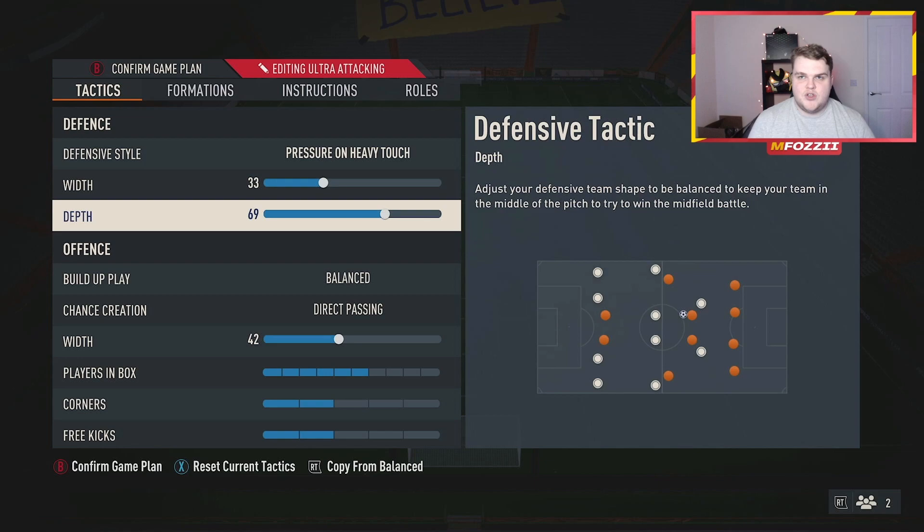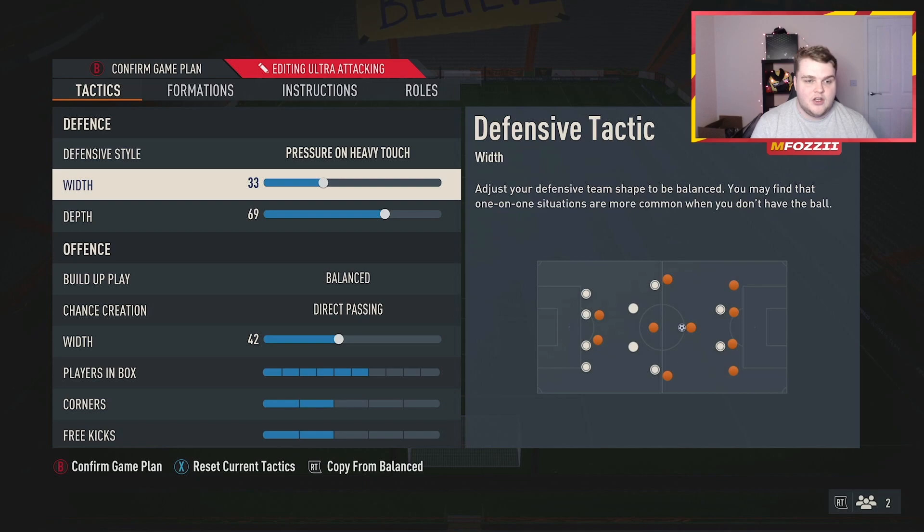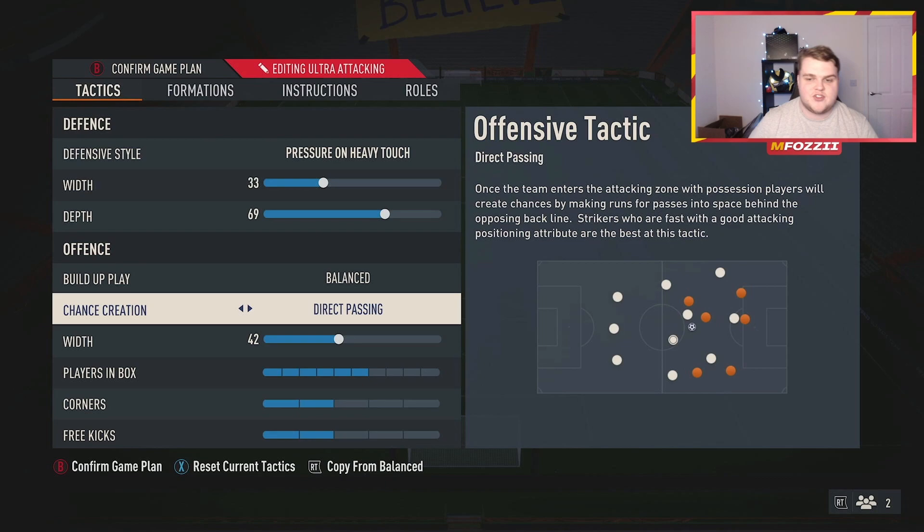We're keeping the depth up there — we want to be aggressive with this formation. Obviously we have three center backs which can be deemed as defensive, but it is a left mid, right mid, and a press. Three center backs allow that press a little bit more because you have the security of three center backs and can risk dragging someone out. The width is 33 — you want this to be relatively low, especially with three center-back systems. Offensively we went for the combo of balance and direct passing.